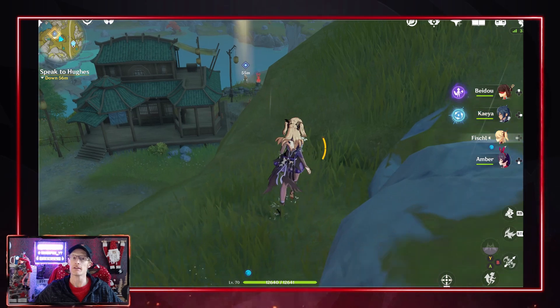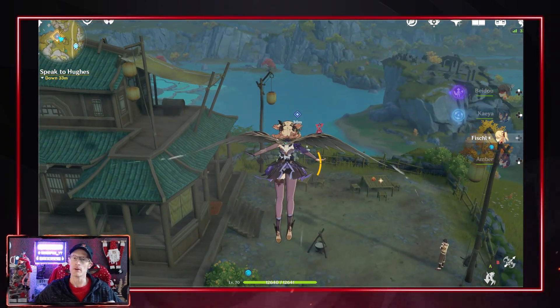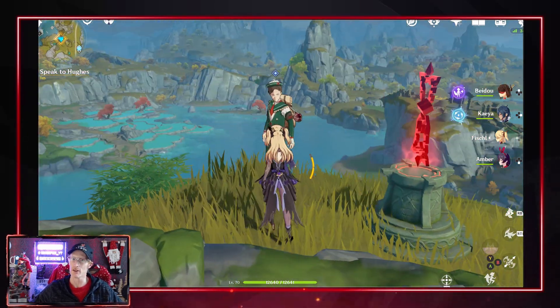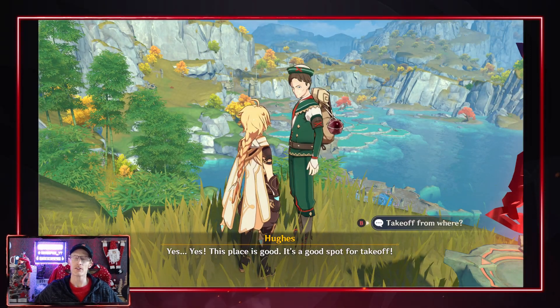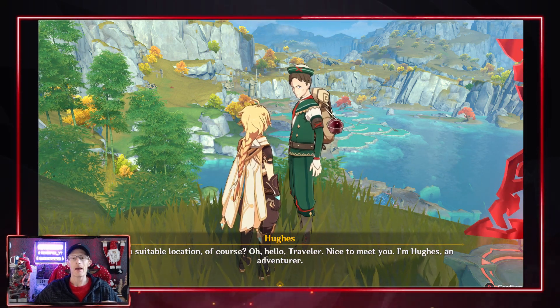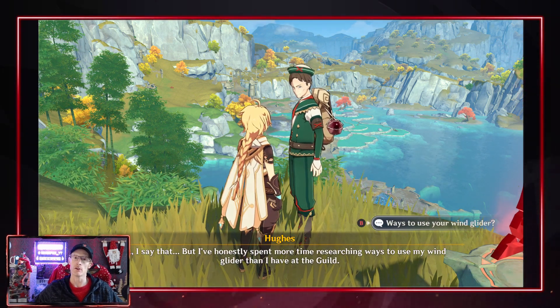Once you have completed the challenge, the blue marker will disappear, so it does give you an option to pin a new special pin on there. For this one it's best to go to the Statue of the Seven which is directly to the southeast of that point, and walk up the short distance to get to Hugh.